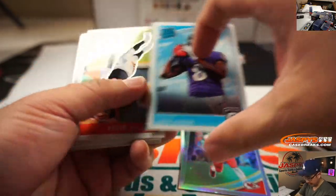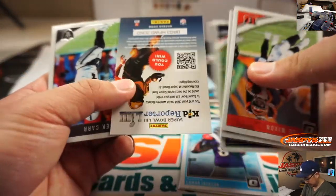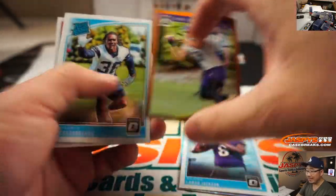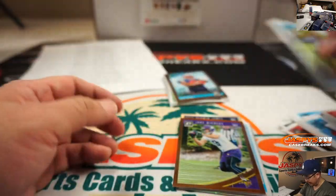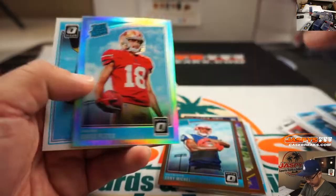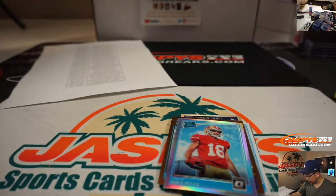Nice Lamar Jackson rated rookie. Sonny Michel rated rookie bronze. Dante Pettis rated rookie hollow. And there's your quick little one boxer.